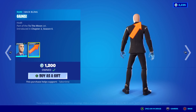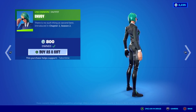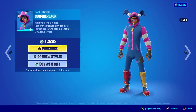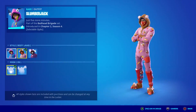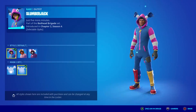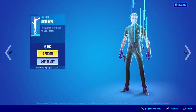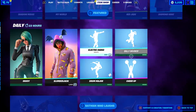I did a video on that reactive back bling if you want to check it out. Envoy is back — she's only 800 V-Bucks, kind of a Matrix-y businesswoman if you will. Slumberjack is here — usually he's released with all his brethren but I don't see any of them in the shop except for him. He's got three cool styles and you can turn his mask on and off — kind of neat, 1200 V-Bucks.